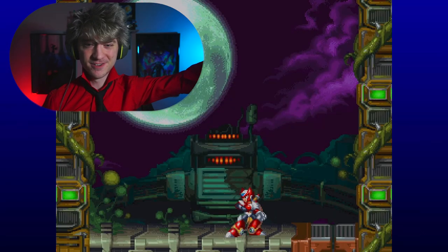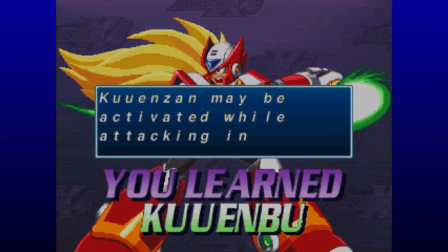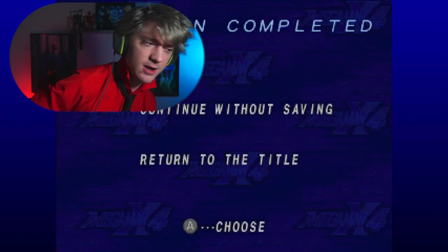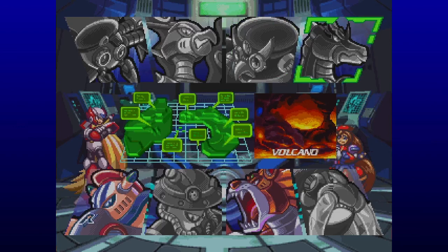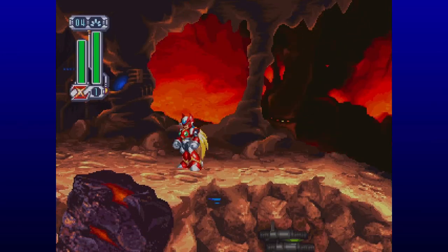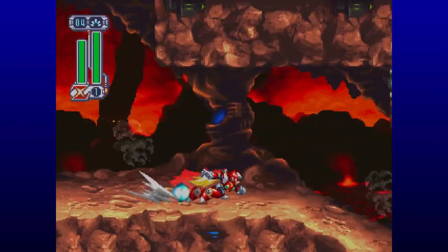What ability do we get for beating him? Kuinbu — with correct timing, higher and further jumps are possible while airborne, maybe activated while attacking in the air. So we get an air dash and a double jump, I think? Let me test it out. I believe we now have a double jump and an air dash — yep, double jump, and we don't have an air dash, but we do have this circle-y attack. We'll get an air dash later, don't worry about it.